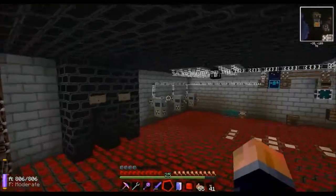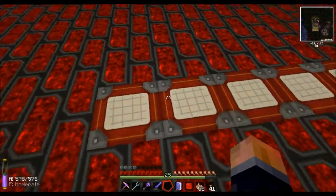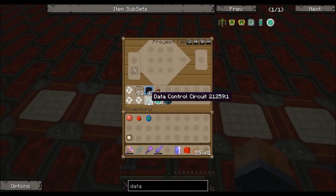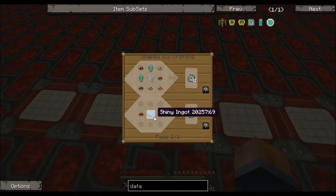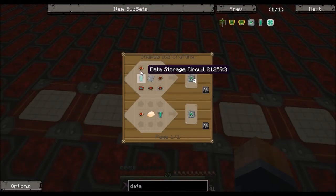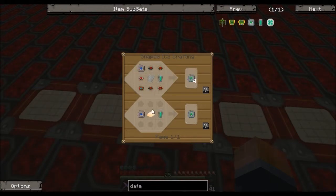That's a segue to show you what I use platinum for. You're going to use a lot of energy flow circuits and quite a lot of data orbs. Data orbs use data control circuits. For energy flow circuits there are two options: one creates four using an iridium plate, or one creates one using a platinum ingot. I use the platinum option because I prefer saving my iridium plates for other things — though once I've got a fusion reactor producing iridium that might change.